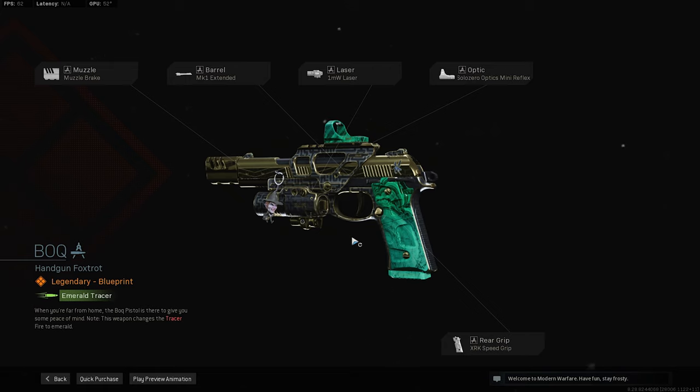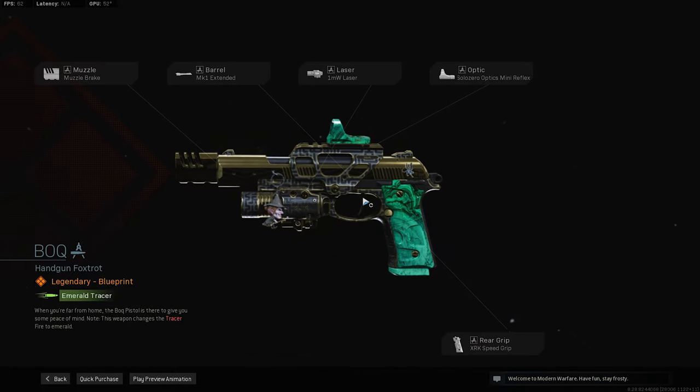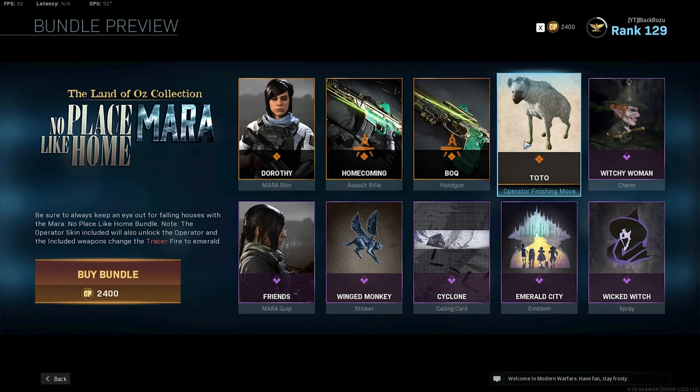The moza break — is this the RK, or whatever, the three-burst gun that used to be super OP back in season two or season three? Anyways, MK1 extended, one milliwatt laser, the optic, and an XRK speed grip. Honestly, not a bad setup. Not a bad setup. And also you get Tato.